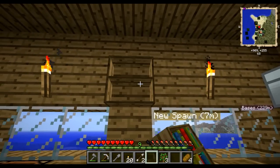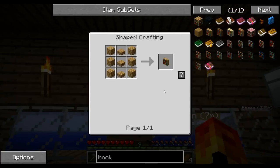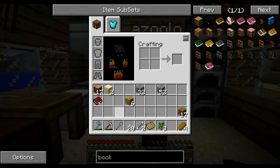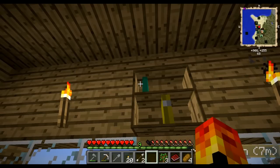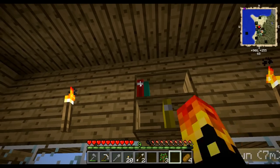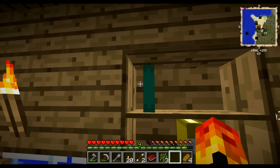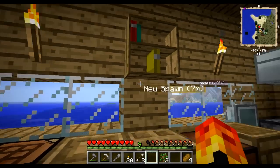A bookcase — bookcases are part of Bibliocraft. I'll quickly get the recipe up — it's very vanilla-like planks and slabs. What's good about bookcases is you can store books in them. These are the books we got from episode one. You can right-click to put the books onto the bookcase, and then shift-right-click pulls them back out. Or you can do it through the bookcase interface and put them in that way.